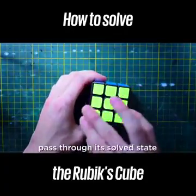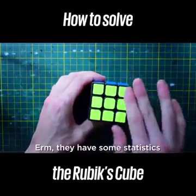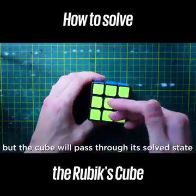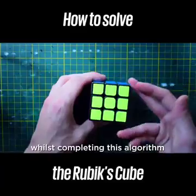This algorithm will have the cube pass through its solved state. They have some statistics — apparently it's not always the case, it might be like 75% of the time, but the cube will pass through its solved state whilst completing this algorithm.